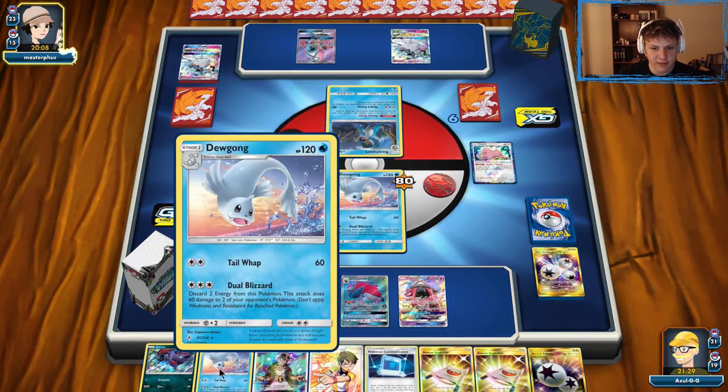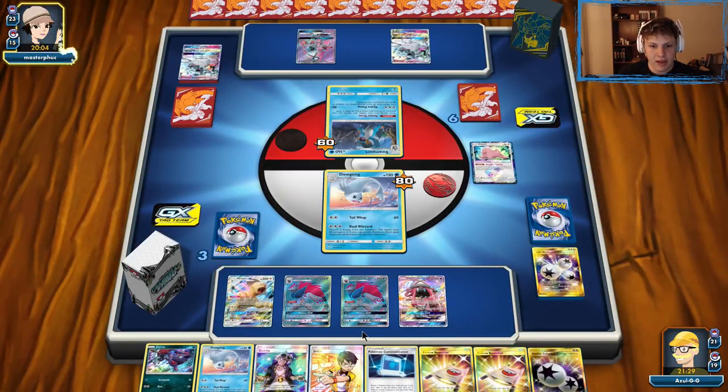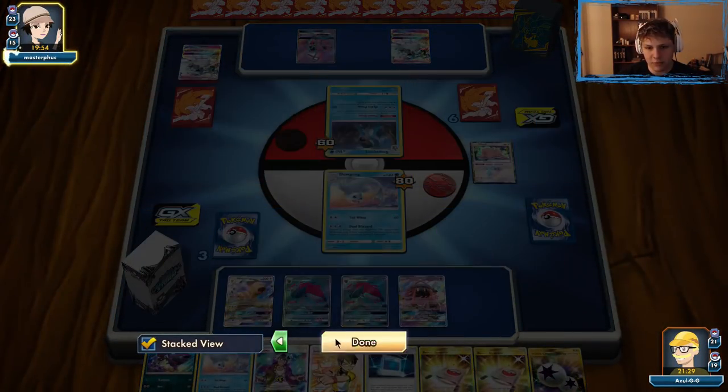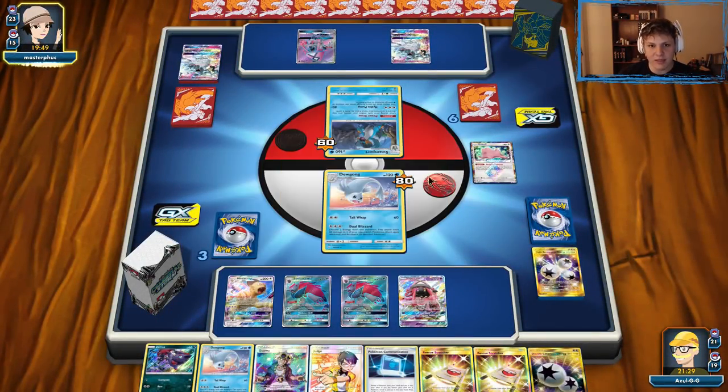We could just trade away this other Dugong or something. Probably bench the Zorua for sure. If they don't bench anything and they knock us out, maybe we should go with the Judge — their hand has gotten pretty big. Reset that, give ourselves some more options. Don't need the Rescue Stretchers quite yet, so putting those back in is fine. I think we have this one pretty much locked up — look to knock out the Swampert or something they bench next turn, and then Guzma knock out the Lele or the Ninetales.